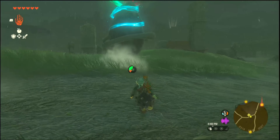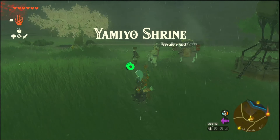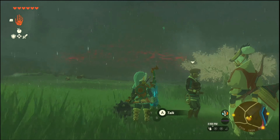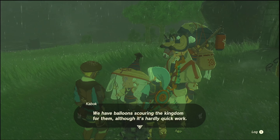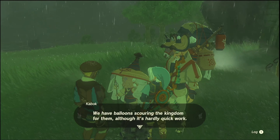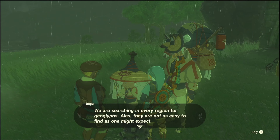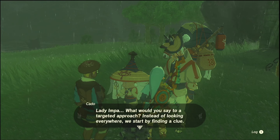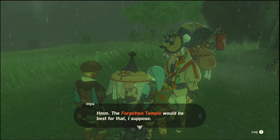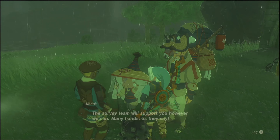How many spirit orbs do we have? I think we spent... yeah, we only have one. We got the extra stamina last episode. Oh, it's Impa! So you've learned any new geoglyph locations? We have balloons scouring the kingdom for them, although it's hardly quick work. Maybe we could survey more territories by launching out of the Skyview Towers, but that's not safe. Oh, it's you, Link! We are searching in every region for the geoglyphs. Alas, they are not easy to find. Lady Impa, what would you say to our targeted approach? Instead of looking everywhere, we start by finding a clue. The Frikada Temple will be best for that, I suppose. It's in the canyon in Hebra.